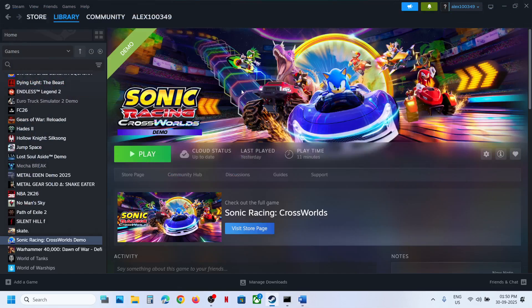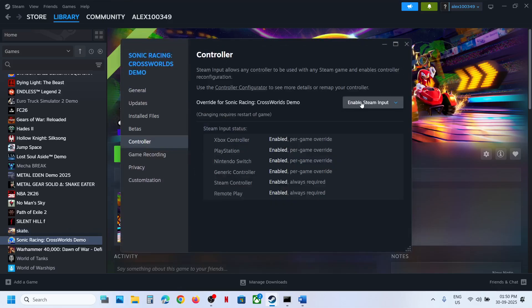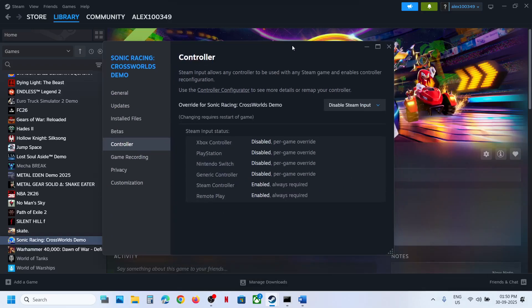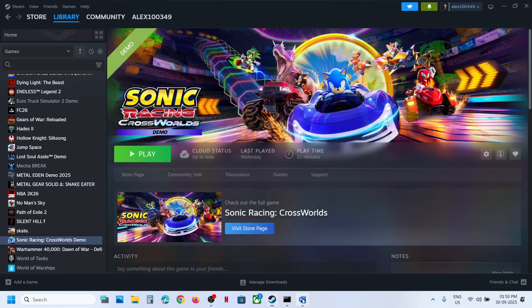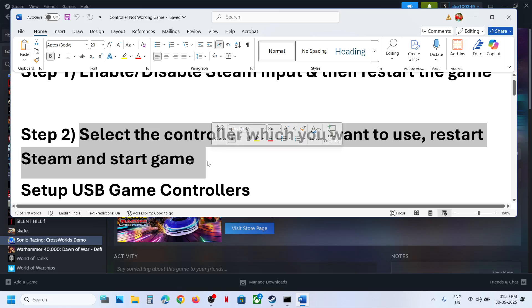The first step is to enable or disable Steam input and then restart the game. Make a right click on the game, go to Properties, and go to the Controller tab. Over here you can select 'Disable Steam Input', launch the game and check. If that does not work, you can also try 'Enable Steam Input', launch the game, and see which one works for you.